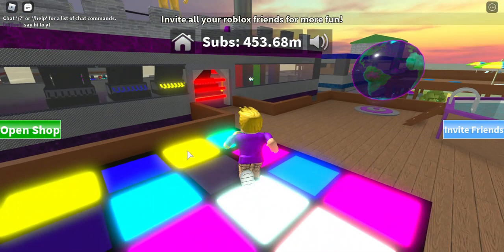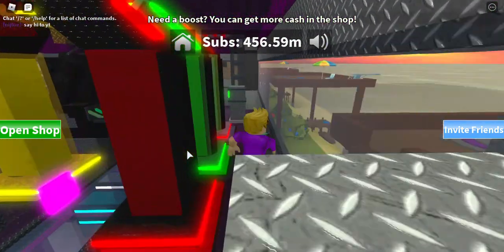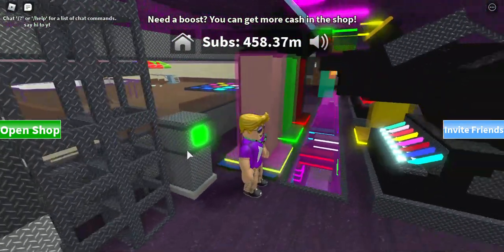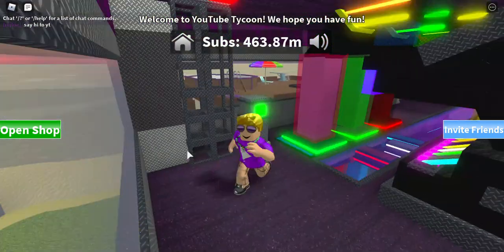Yeah, you dance like a cool dude on the dance floor. Nobody said hi — I don't know why. So this is the rainbow play button dropper which looks like the rainbow play button up top.